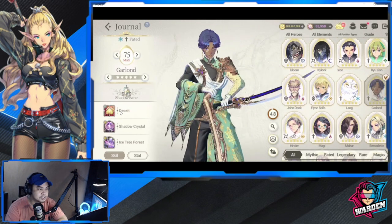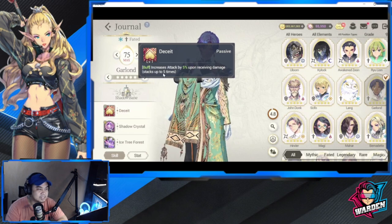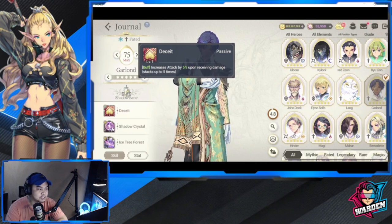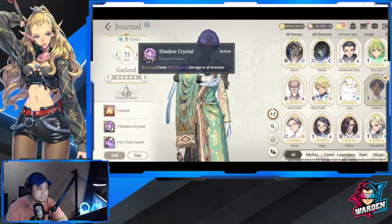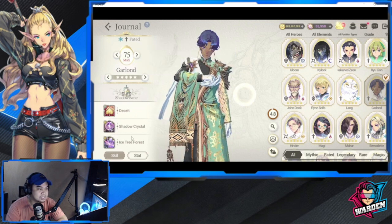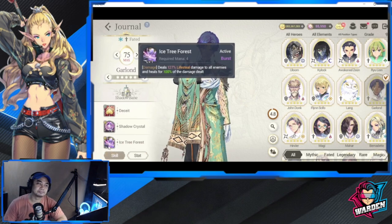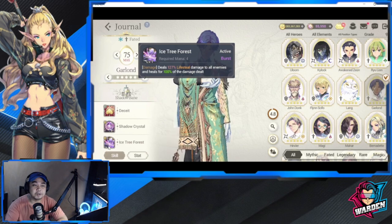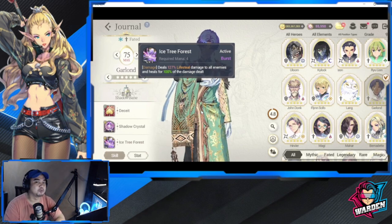Garland for Shadowbane is very good. He increases attack by 5% upon receiving damage — and this stacks up. He has piercing damage to all enemies, and his third skill is Lifesteal. For me, I'll be developing Shadowbane moving forward. Hands down, a great nation.